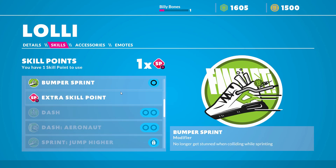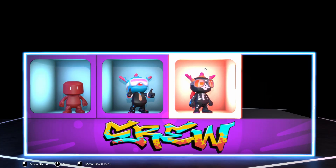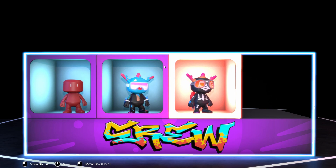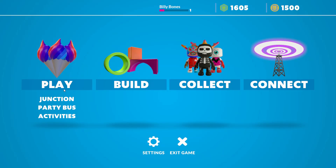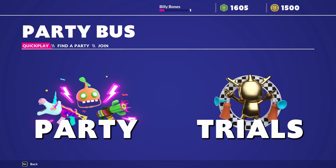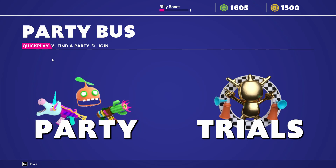It depends on your play style and which activities you are doing. When you choose a new character, make sure you choose a skill category that you want to use, then play different activities with that character. Just go to Play and you can go to the Party Bus, for example.